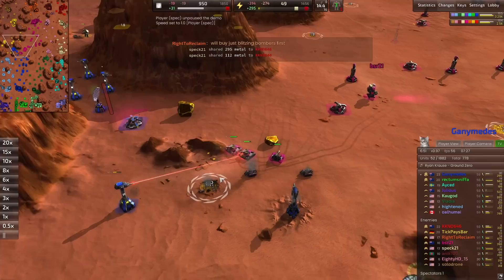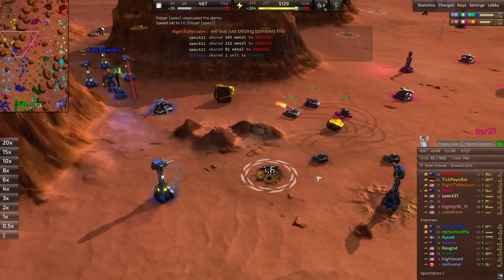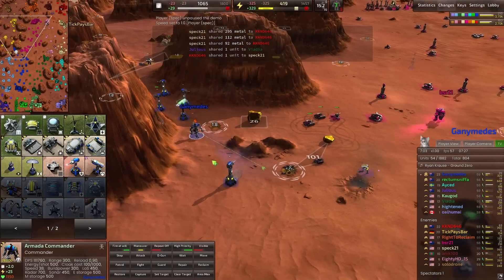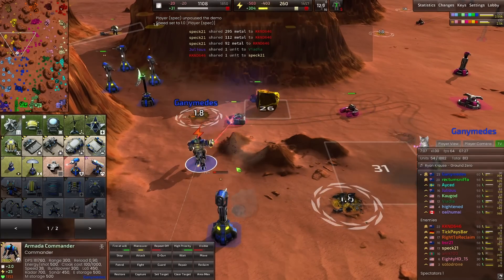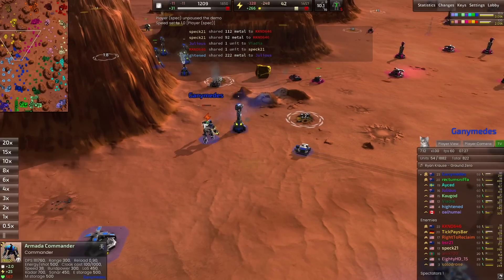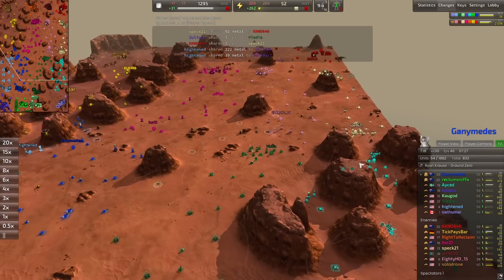Apologies — we had some technical difficulties where all sound cut out. We have some brutes and a riot tank from BSR21 able to take out a mex and a laser tower at some cost. Ganymedes is down to 28 health on his commander, going to want to be getting out of there. He doesn't have the energy to cloak or d-gun, which is never a good situation, but he does manage to make it out.